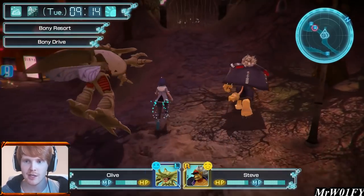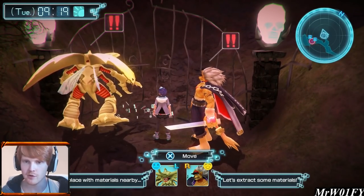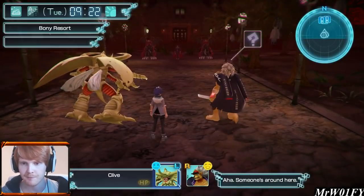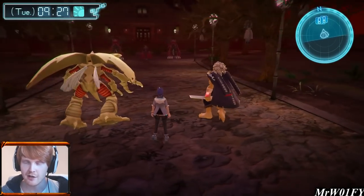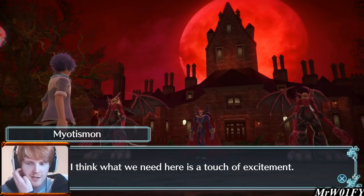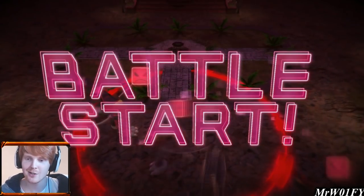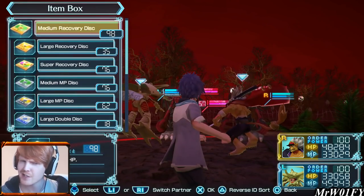We've made it all the way to the grounds of the Pinkstone House - this is where we were trying to get to. This is certainly a sexy welcome party - two Venom Myotismon and a regular Myotismon. One of them says he needs a touch of excitement - we're just here to beat your ass and get to the big boss. Levels 57, 57 and 57 across the board.